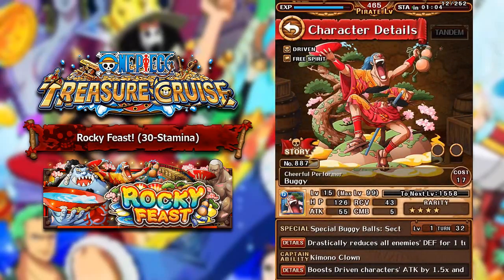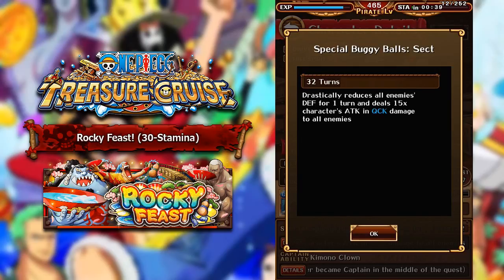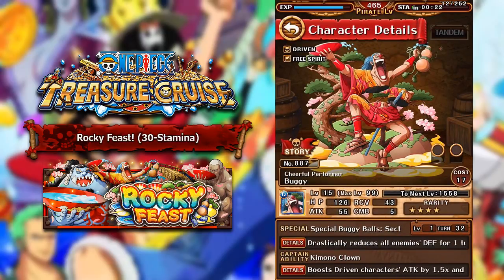The hidden boss is Buggy, a quick driven free spirit character. At max level he doesn't have the greatest stats: 700 attack, nearly 1,800 health. His captain ability boosts driven characters' attack by 1.5x and boosts berry earn by 1.2x — not a very good captain ability. But his special ability drastically reduces all enemies' defense by 80% for one turn and deals 15x his attack in quick damage to all enemies. He needs a lot of skill ups — he goes down to 18 turns — but that 80% defense reduction is actually a really good special ability. Out of all the characters in this Fortnite, Buggy is probably the only one you might use, though there are still better defense reducers in the game. If you had to choose one to max out, this would be the unit, and you can use the others for sockets — including for Legend Buggy.